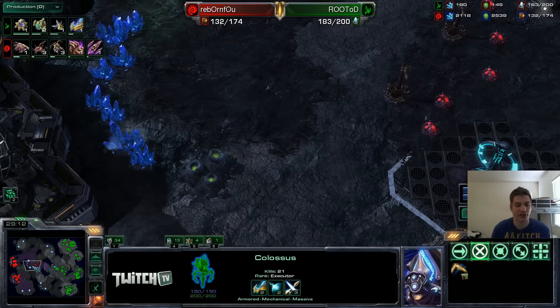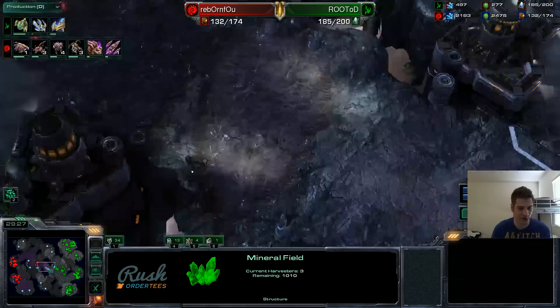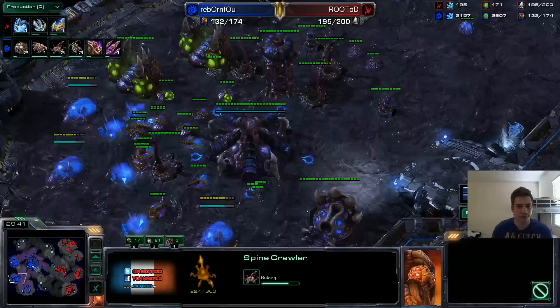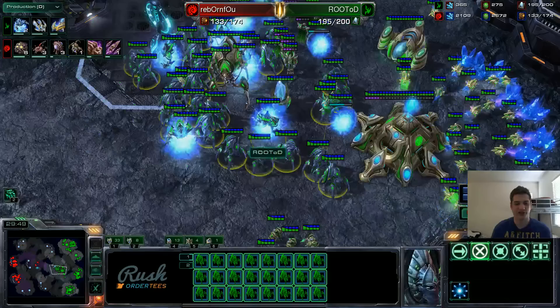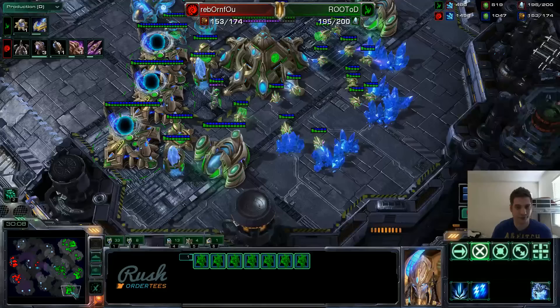I think I'm in a decent position right now. I know he's going to turtle to get the same army once more, but economy-wise he doesn't have a main — his natural is pretty much mined out, his third is probably almost mined out, and I know he only has this one base in the middle. I have this one almost mined out too, but I have this base with a lot of minerals and this one as well. His third is completely mined out. I really didn't do the best job of my unit composition — I made too many Stalkers when I should have made way more Templars to deal with Broodlords and Infestors.